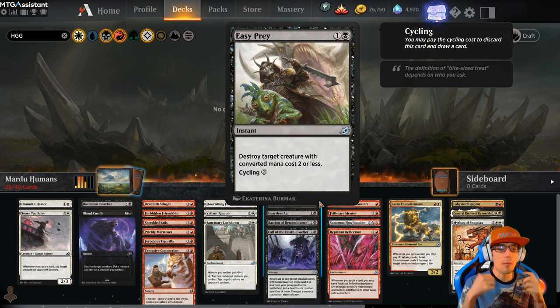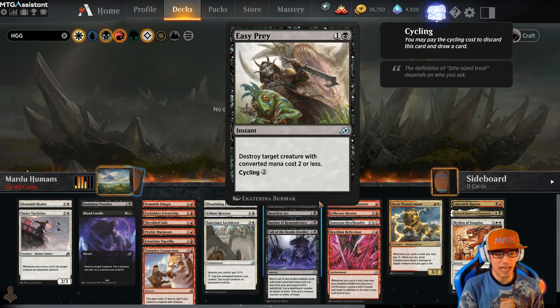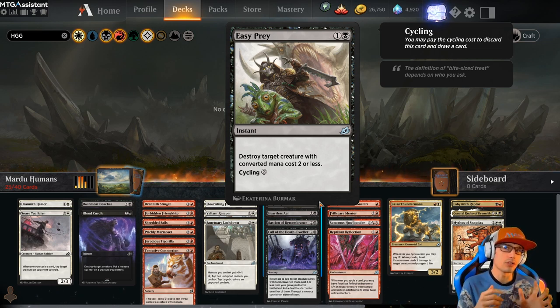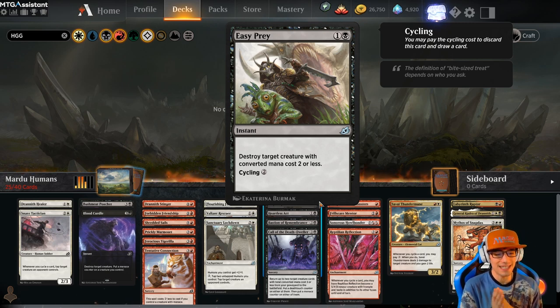Moving on to our black uncommons — Easy Prey for 2, an instant. Destroy target creature with converted mana cost 2 or less, and cycling for 2. It's situational removal, but since we're a cycling deck, this is very nice synergy. It's great removal even for a Boros deck. Just splash a little black in your cycling deck, run Mardu Humans, and incorporate some of this solid removal.